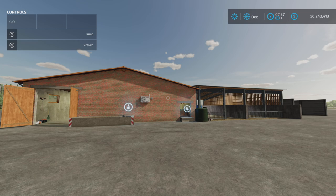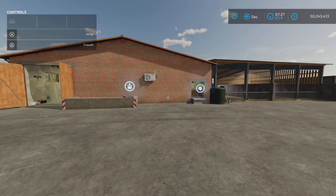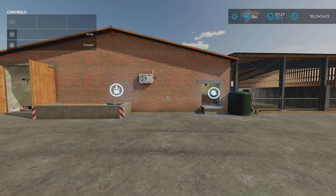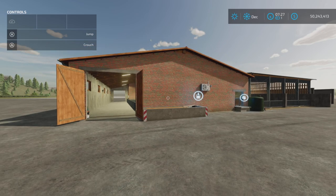Animal capacity: 290. Feed: 75,000 liters. So let's look at our capacities — 75,000 liters of food and 25,000 liters of straw. Slurry pit will hold 120,000 liters. Water is automatically added, so you don't have to add water. $150 per day maintenance.